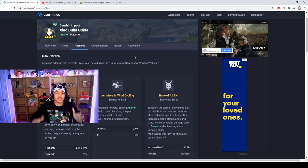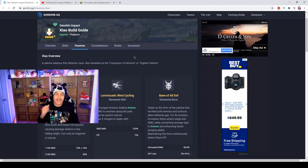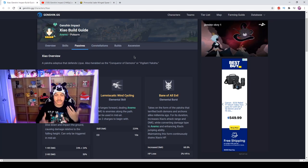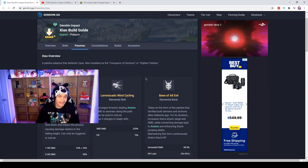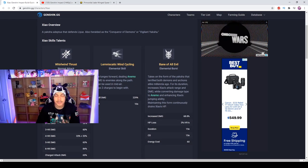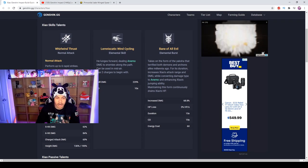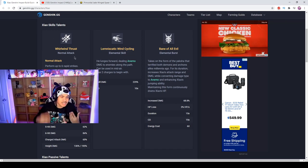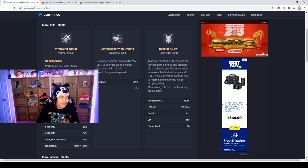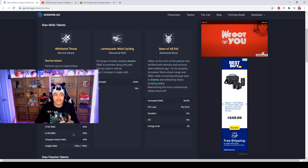Xiao is an Anemo user. I want to first get into this character so I can explain potential things you can actually do with him. He is probably going to be the best DPS once he comes out, depending on how you build him — you're gonna have to have really good RNG. Let's talk about his skills real quick. His normal attack performs up to six rapid strikes. He is a polearm user.